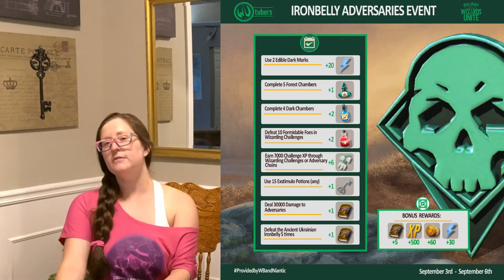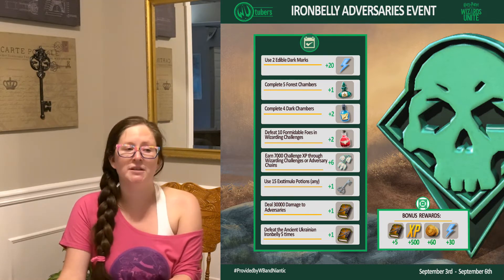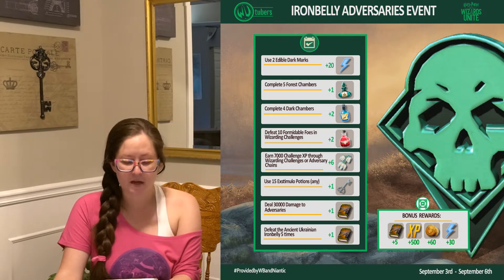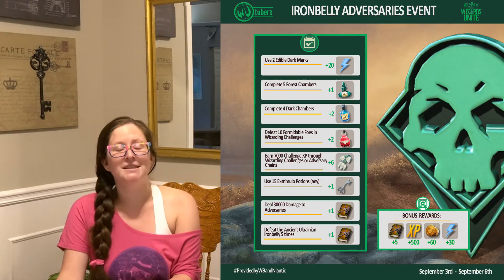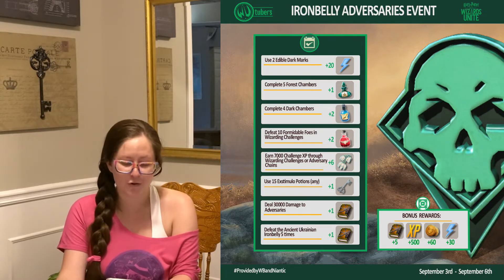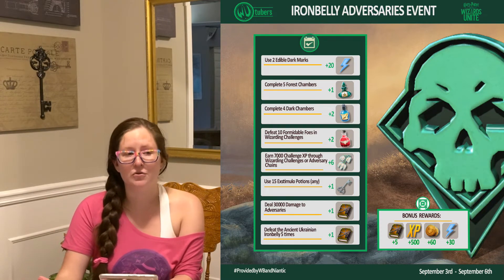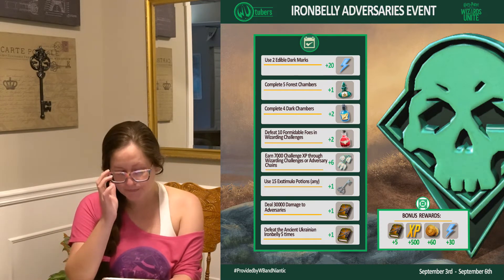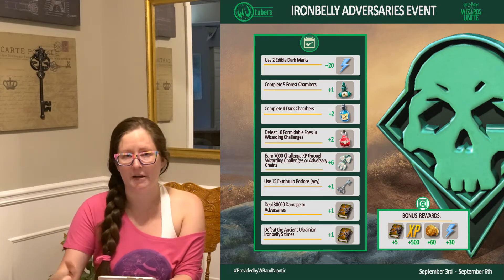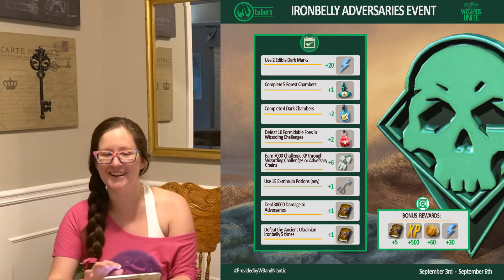Complete 5 Wizarding Challenges in Forest Chambers — the easiest thing is to do Forest 1. Complete 4 Wizarding Challenges in Dark Chambers, which is more difficult but straightforward. To do it more easily, go to Dark 1. Other players should be doing the same thing on the Night Bus, so you should be able to find other people most of the time.